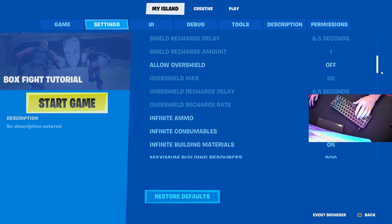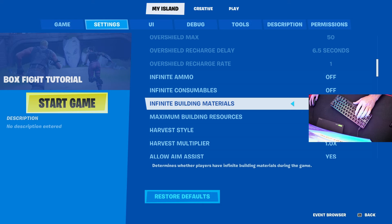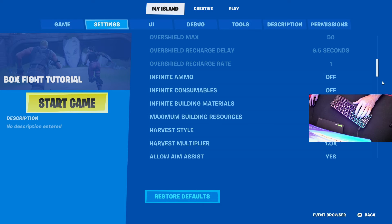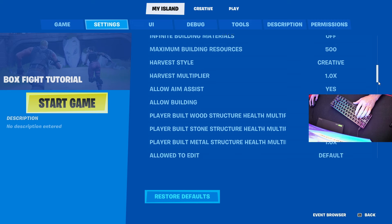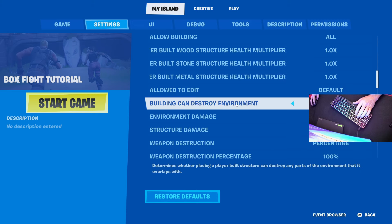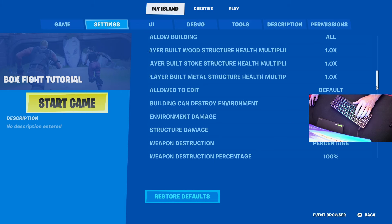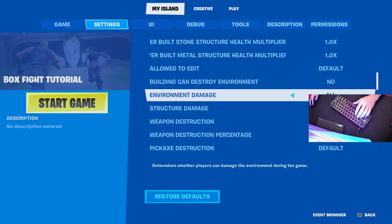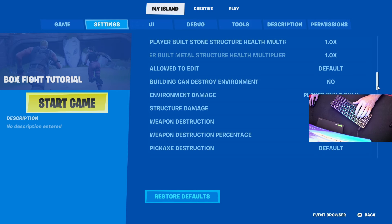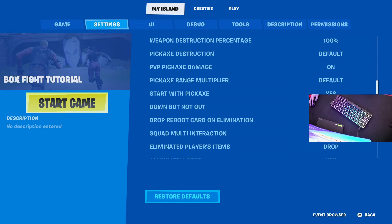Infinite ammo: off. Infinite consumables: off. Infinite building materials: off, maximum 500. Keep all this the same. Building can destroy environment — turn that to no. Environment damage: turn this to player built only. Then keep all this the same.